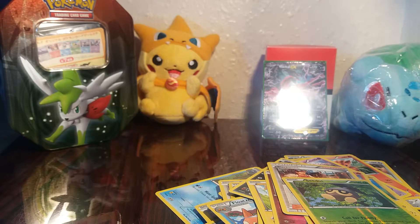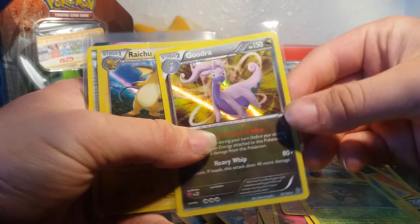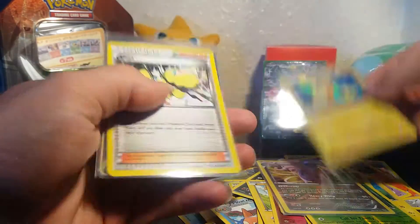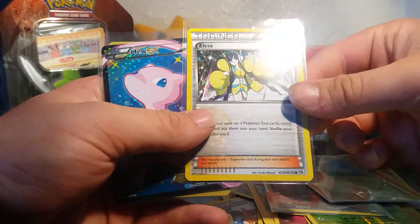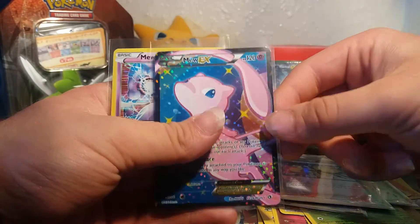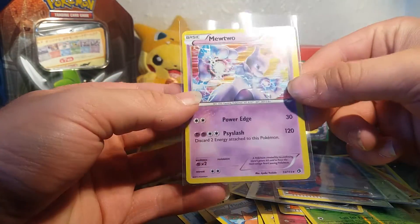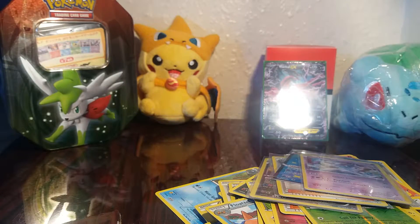Quick recap of the pulls: we have a Garchomp holographic from Flashfire, a Raichu holographic from XY Base Set, an Elisa holographic from Radiant Collection in Legendary Treasures, a Mew EX Full Art from Legendary Treasures, and a Mewtwo holo from Legendary Treasures as well. If you enjoyed this video make sure to leave a like, subscribe if you're new, and I'll see you guys in the next video!